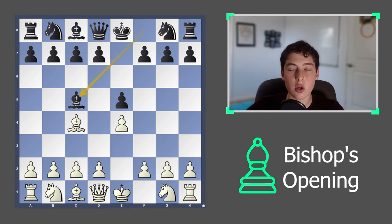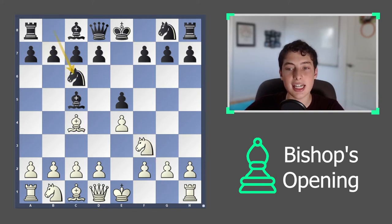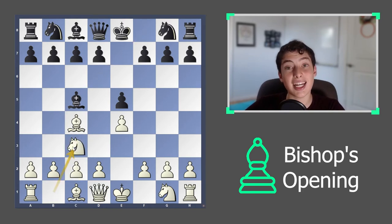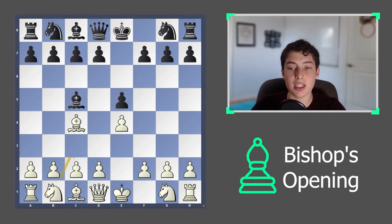The thing to notice about this opening is that it's very flexible. You can always transition and transpose into more common lines — so knight f3 here and knight to c6, and suddenly we're in much more familiar territory. Or similarly, if you play the Vienna a lot, you can play the move knight to c3 and transpose into familiar territory. The move bishop to c4 is a very flexible move.